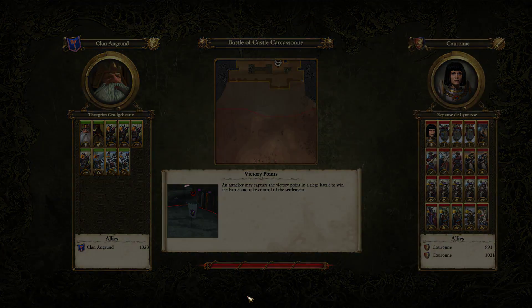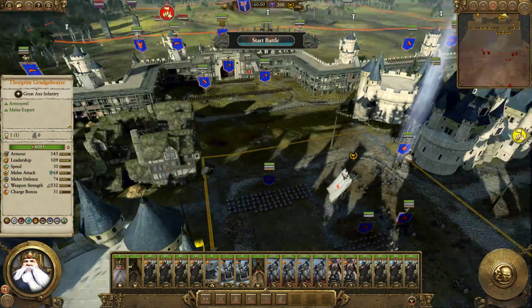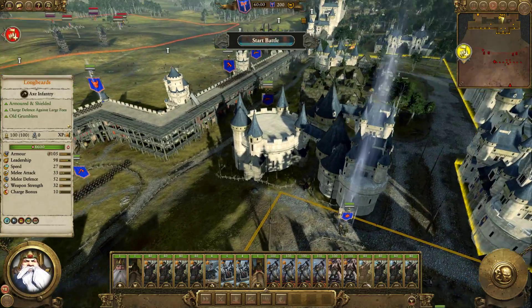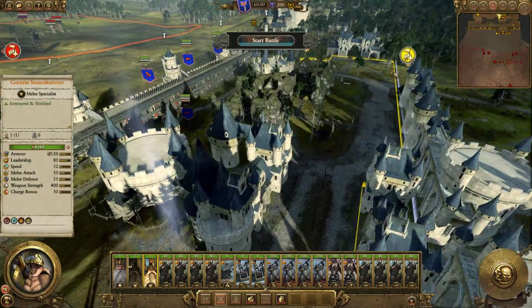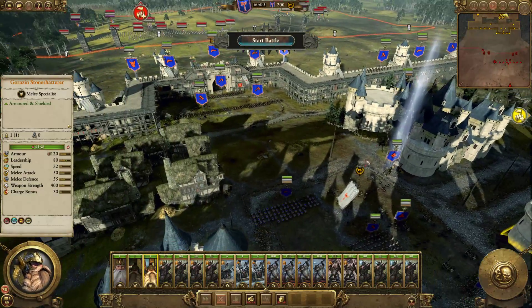It can be tricky to get the AI to actually do that. There are three entry points into the town square, but those three entry points can be difficult to defend — especially these ones here. Ideally you want them all coming up this way. Our reinforcements will show up from over here, which is a horrendous place for them to show up, but we can't do anything about it.